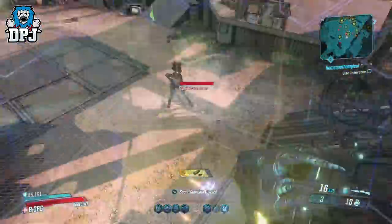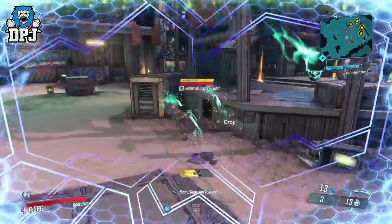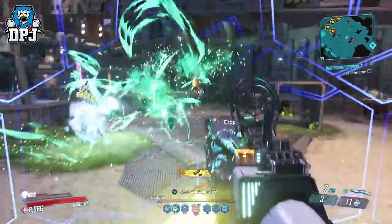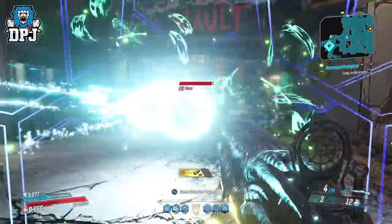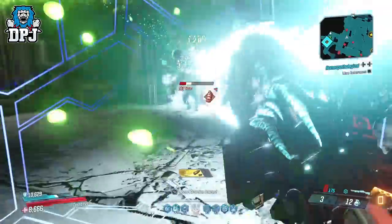And there we have it — an amazing grenade build that is super efficient within Mayhem 4, across whatever challenges you decide to jump into: Raid, Slaughter Shaft, whatever. I haven't even named this build officially, so I'm just going to call it DPJ's Ultimate Zane Grenade Build. Yes, I could come up with something better, but it's a grenade build, it's ultimate, it's for Mayhem 4, and it's for Zane — so yes, that's what it is.